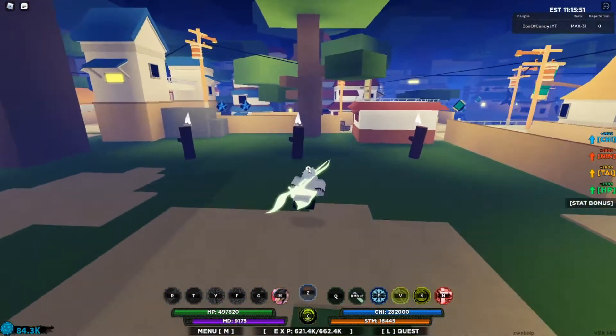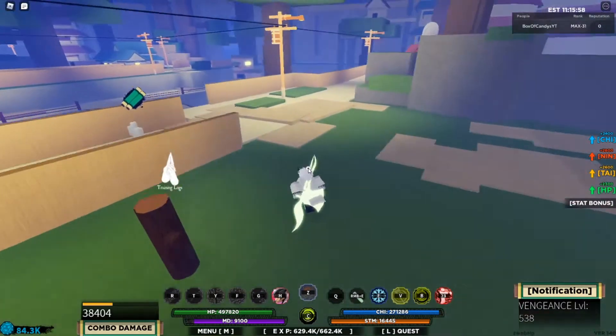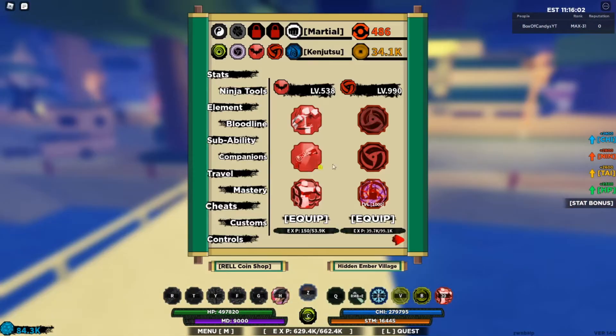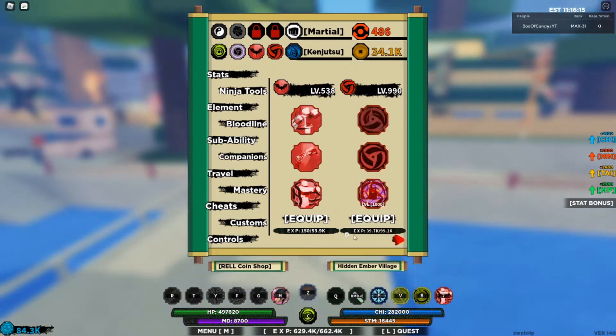Here's the last move for Vengeance. It's a Smokescreen, and it looks like I hop between enemies while doing damage to them. Very cool, very nice looking Bloodline. The mode is awesome, of course. So, we need 1.2 mil, and we finish with this.